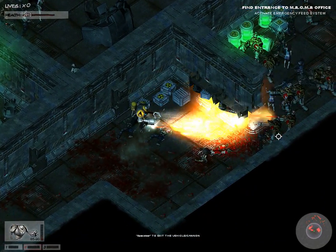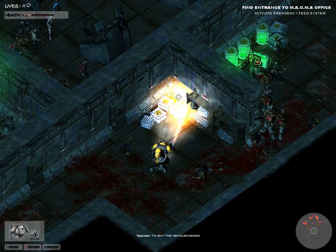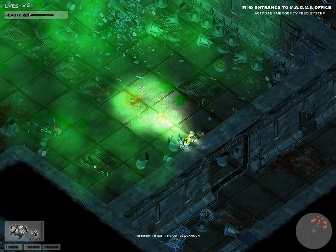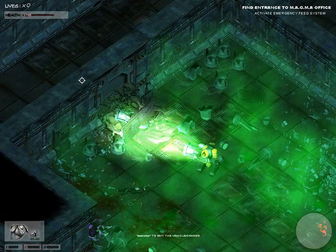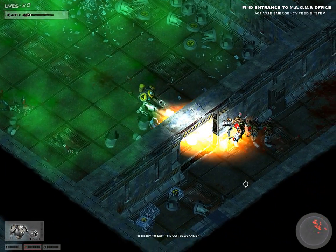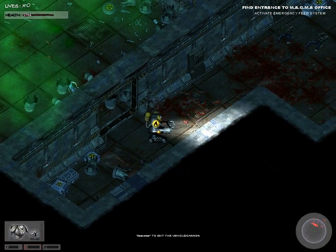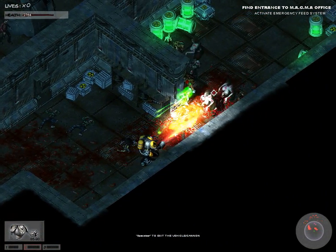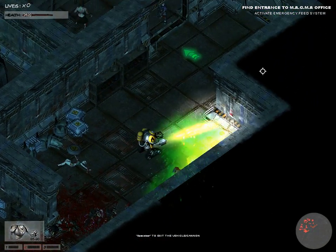Come on now. Just need to activate the emergency feed system. What does the emergency feed system do? This flamethrower does not do that much damage. This robot seems like a miniature dreadnought. Our flame is too high to destroy boxes, but it is still low enough to destroy barrels.